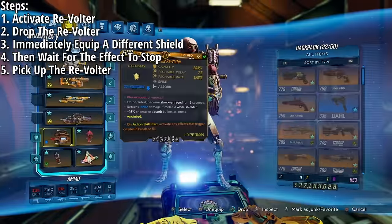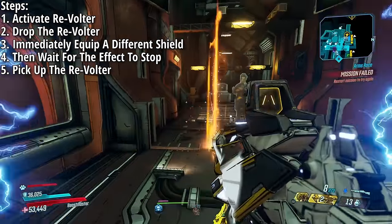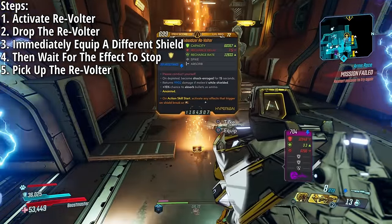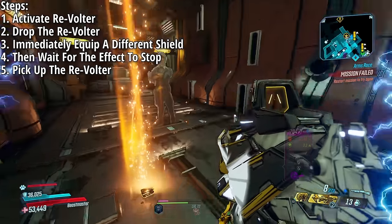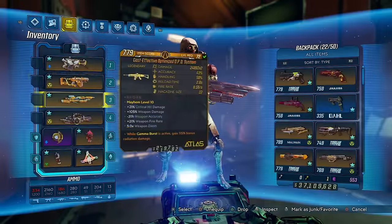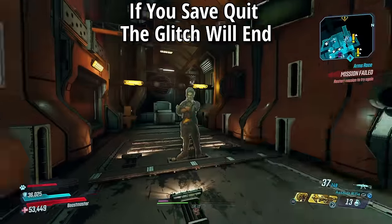Once you've activated the Revolter's effect, drop it then immediately equip a different shield and wait for the effect to wear off. Once it wears off, pick up the Revolter and make sure the shield goes into your inventory and not your shield slot. This glitch stays through fast travel, but save quitting will end it.